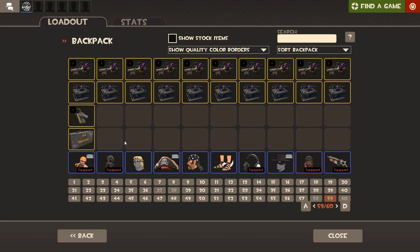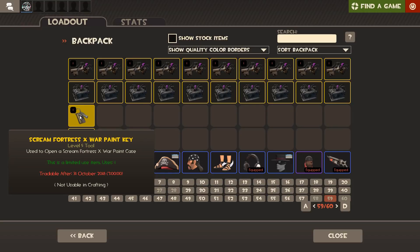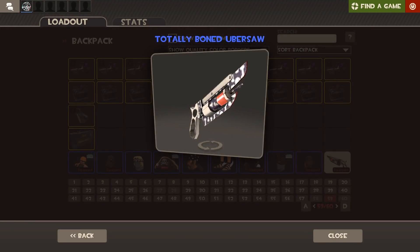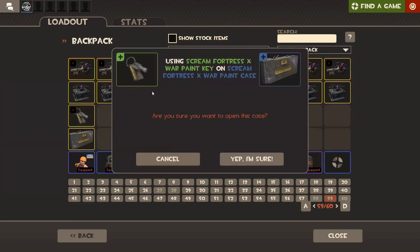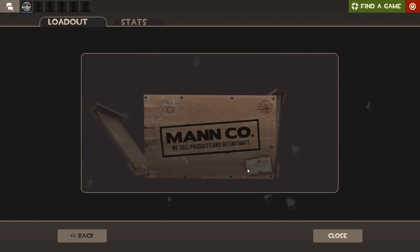I'm gonna open mostly hats — I'm not really bothered about the wall paints, to be honest. I got this one which is quite nice, but I didn't want to spend more money on wall paint keys and crates because I've spent enough this update. Anyway, we're gonna try and get an unusual. We'll start off with the wall paint crate just to get it out of the way.